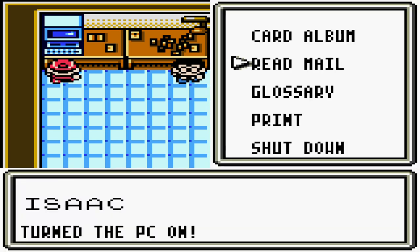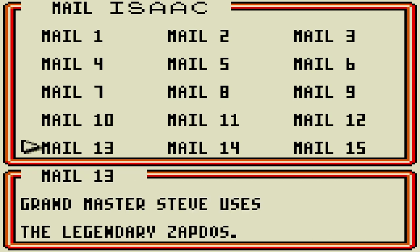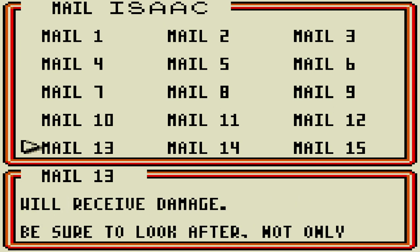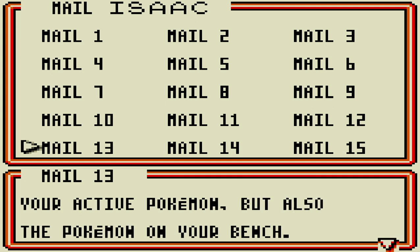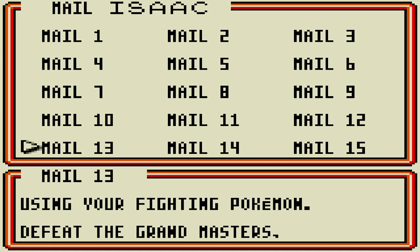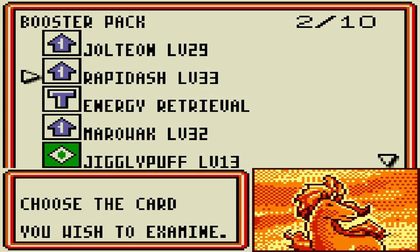We're back in Mason's laboratory. We can check our mail — we have three new ones. 'Isaac, it's me, Dr. Mason. Grandmaster Steve uses the legendary Zapdos.' We get little tidbits about each of the grandmasters. In the event we had lost fighting him: 'He uses the legendary Zapdos. Zapdos is Meal of Thunder and Big Thunder — randomly choose a target, so you never know which Pokémon will receive the damage. Watch not only your active but also the Pokémon on your bench. His deck is mostly Lightning Pokémon, so defeat him using Fighting Pokémon. P.S. Three more to go.' You can receive the Evolution Booster Pack — Jolteon, Rapidash, Energy Retrieval, Marowak, Jigglypuff, Ghastly, Bulbasaur, Gust of Wind, Stormy, and Aggressive.